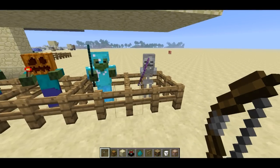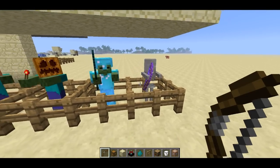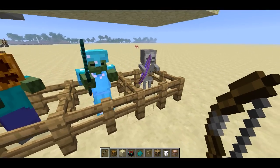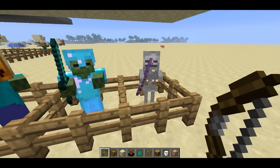Welcome back, SethBling here. In the 12 Week 32a Snapshot by Mojang, they added a lot of cool new features, and one of them was the ability for mobs to randomly spawn with special gear. And sometimes they'll drop that gear if you kill them. It's kind of random.